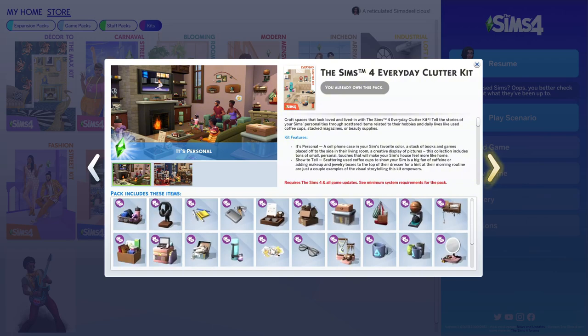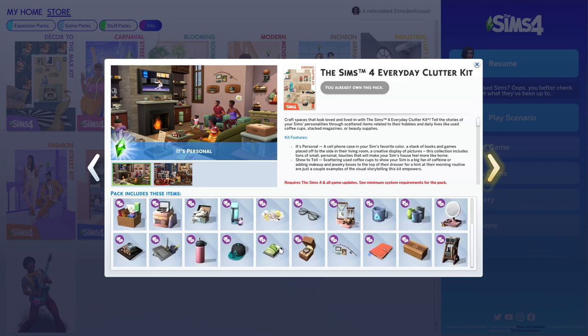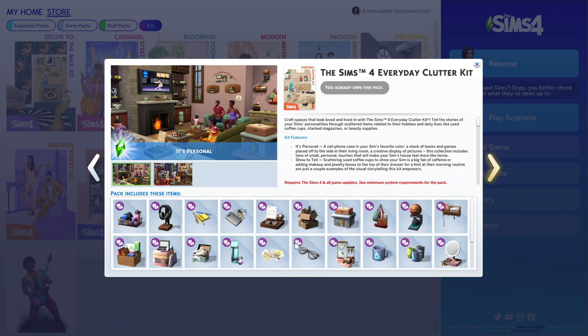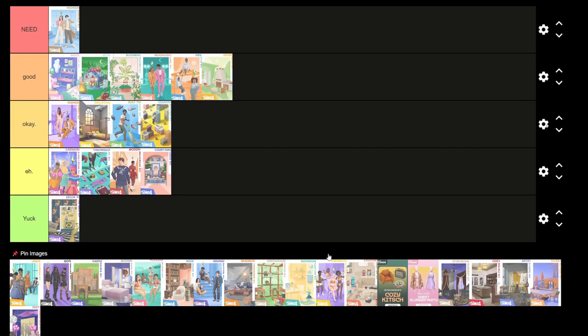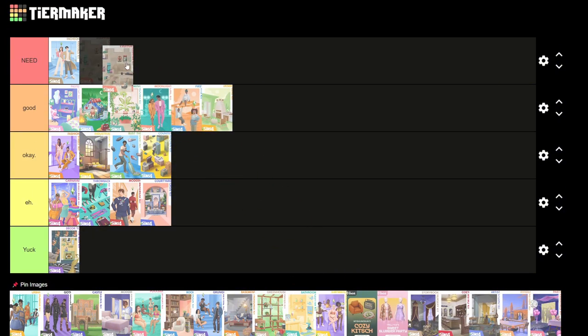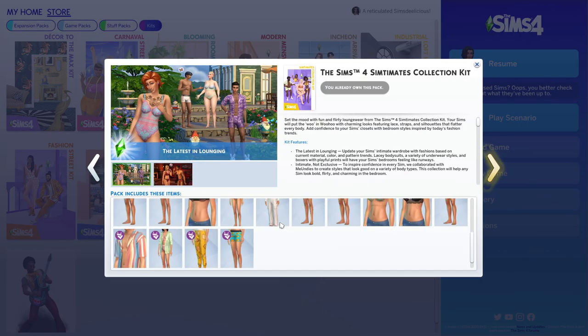Next is the Everyday Clutter Kit — just a bunch of clutter, and I'm someone who clutters a lot. I use almost all of these things, and it's probably a kit I'd use in most of my builds. It's hard to say I need it, but it's also crazy to say I can't live without clutter. I think I need it just for that extra bit of clutter — and that's so sad.